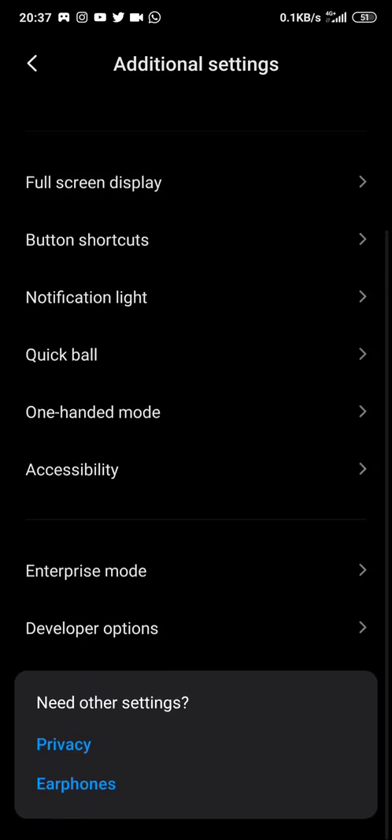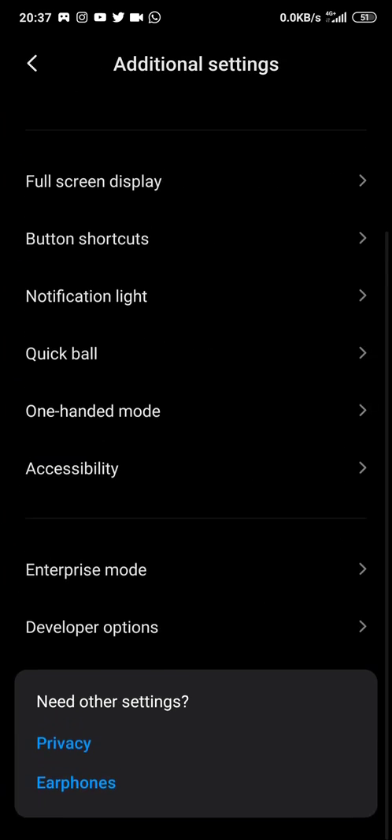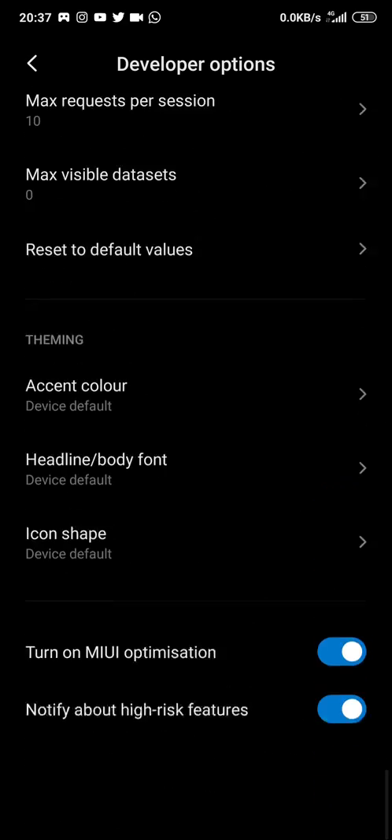After this, you must go to Additional Settings. Okay, after you open this option, you must scroll down — scroll down until the end.